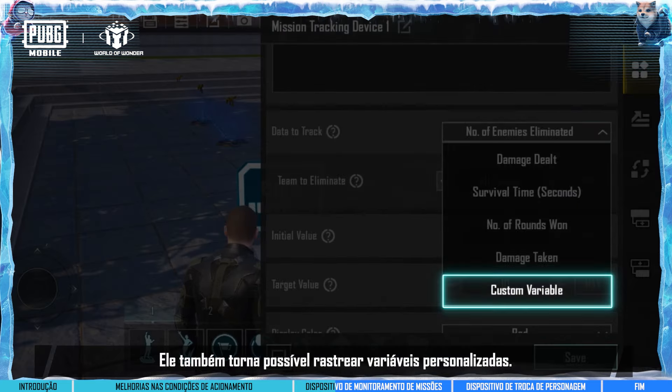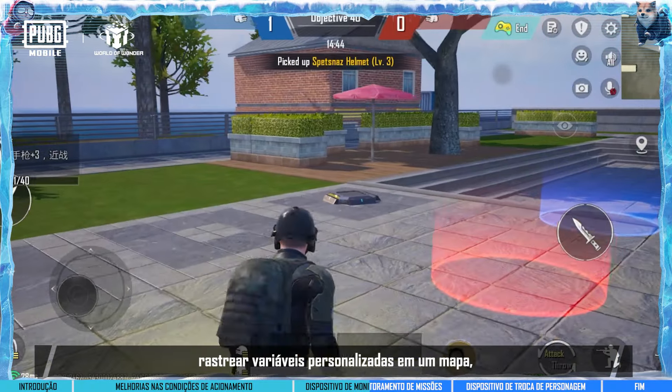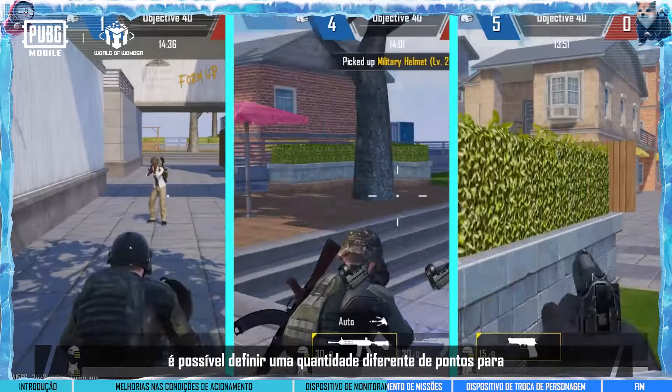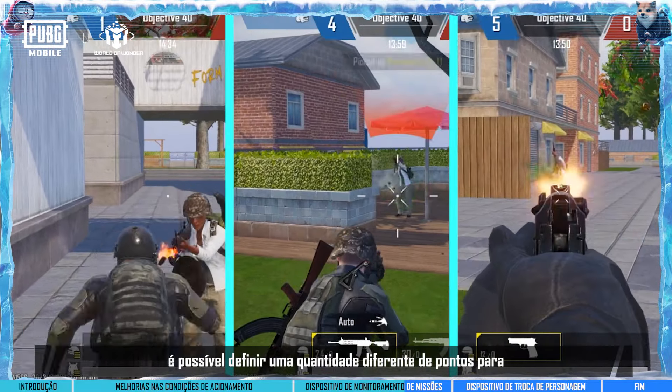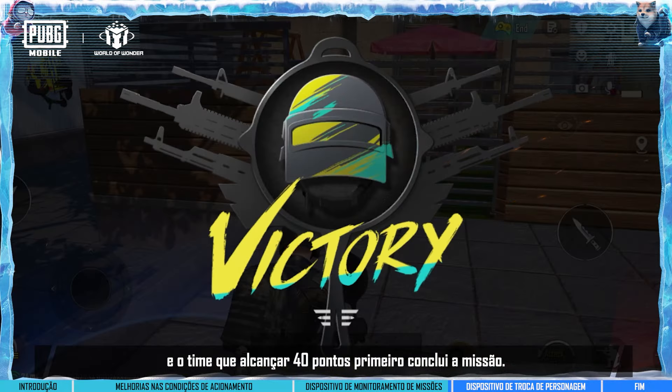The mission tracking device can provide an option to hide or make missions visible. It also supports options to track custom variables. For example, when tracking custom variables in a map, you can set it up so that using different weapons to eliminate enemies scores different amounts of points, and the team that reaches 40 points first completes the mission.